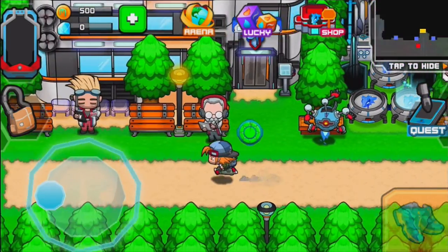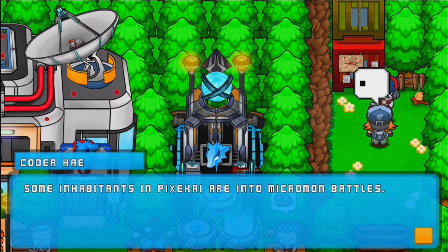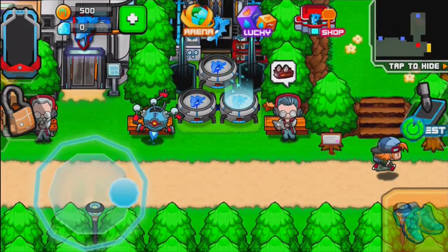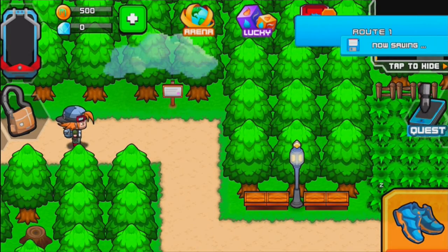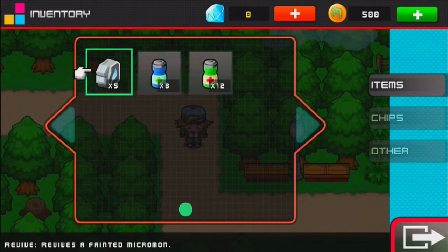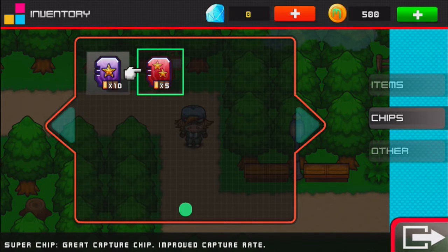Okay, all done with that. Let's move on. Here we are in Route 1 — just like Pokemon. Watch out for wild Micromond hidden in the grass. If we take a look at our bag, we have 10 standard chips — regular capture chip, basic capture rate — and 5 super chips — great capture chip, improved capture rate. These are essentially great balls or ultra balls. Don't use your good ones too early.